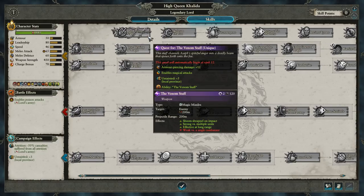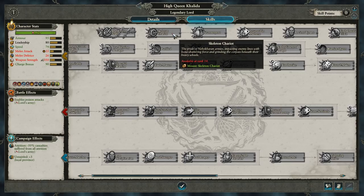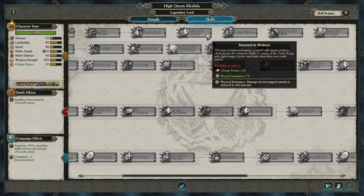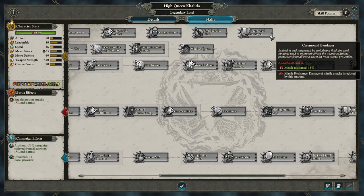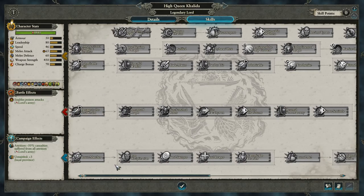Up top, we've got one quest item — the Venom Staff, which is a Magic Missile. Then we've got mounts: the Skeleton Chariot and the Necro Serpent. Returned in Madness increases charge bonus and Physical Resistance. Ancient Tyrant reduces local public order for enemy provinces while increasing income from Sacking Settlements. Embalmed in Elixir buffs hit points and increases Fire Resistance. And finally Ceremonial Bandages buffs Missile Resistance. You can see which parts stay common across these lords and which parts are a little unique.